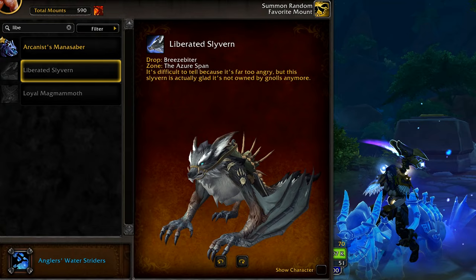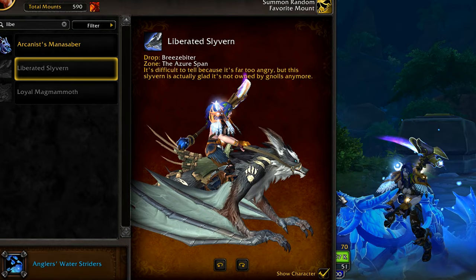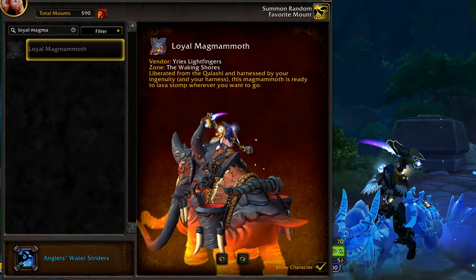The Liberated Slivern drops from Breezebiter in the Azure Span — one of the only rare drop mounts from this expansion so far. It's quite hard to get since the rare has a long respawn time, spawns high in the air so you need to catch it with your dragon and pull it down, and it has an under 1% drop chance. So if you see it, make a group and invite people to do it together to give more people the chance to get it. But don't nuke it, since it takes a while to get there considering how large the Dragon Isles are.